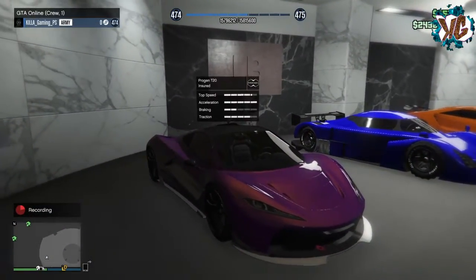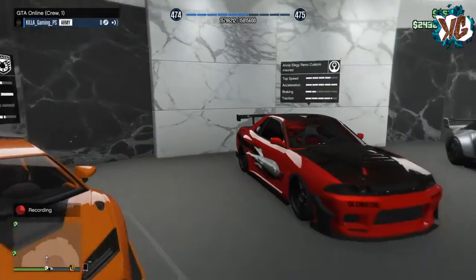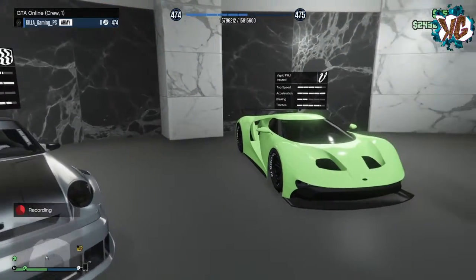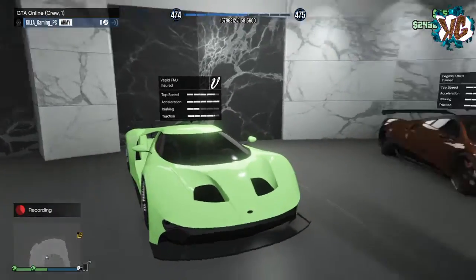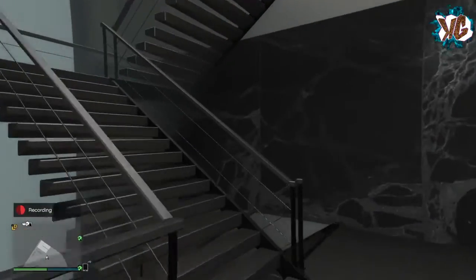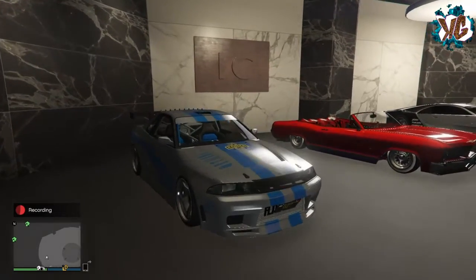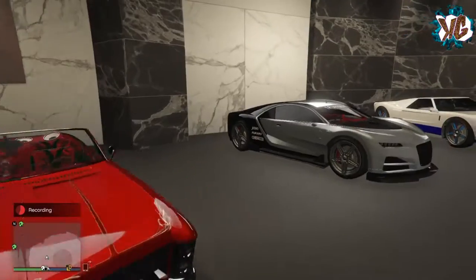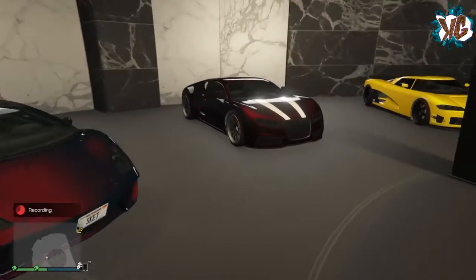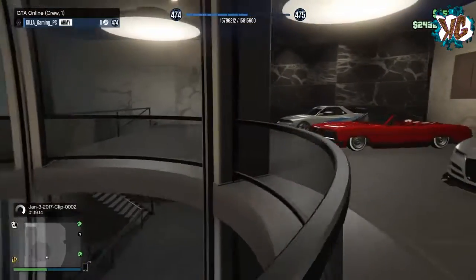We've then got the T20, another RE-7B, the new Tempesta, the new Skyline, the Elegy Custom Retro. We've also got the custom Comet, the FMJ with a modded color I can show you how to get, and the Osiris. On the top floor we've got another Elegy, the Skyline Convertible, a topless Buccaneer, another new Bugatti Veyron, a 4GT, the Vacca, a standard Bugatti Veyron, and the Entity.